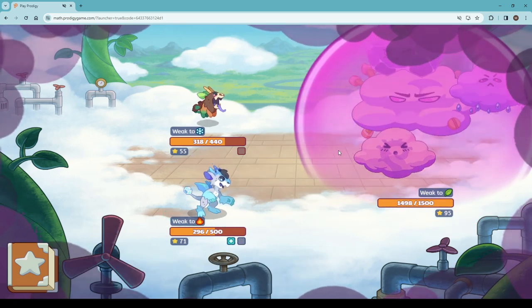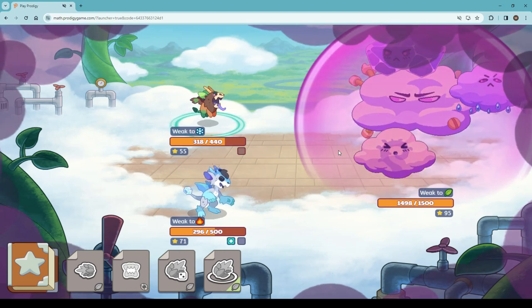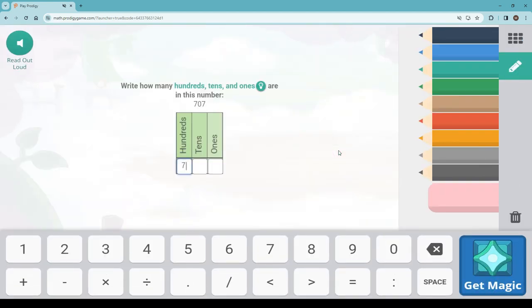Still no success. 707 — now that we've learned the pattern, we know there are 700s, no 10s, and 7 ones.